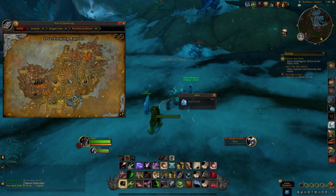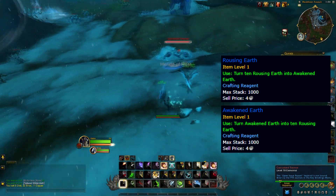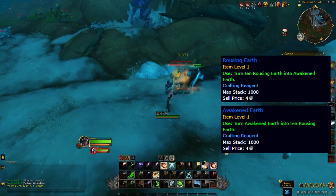Today we're looking at farming Rousing Earth and Awakened Earth. These are the elemental crafting reagents for Dragonflight and work just like motes and primals from the Burning Crusade.